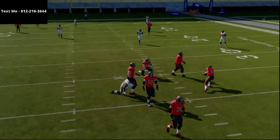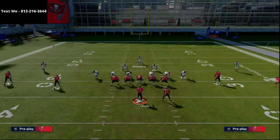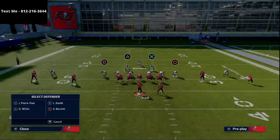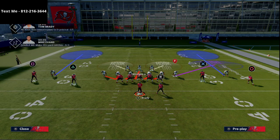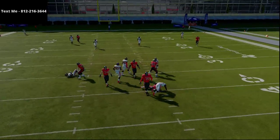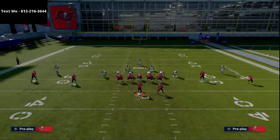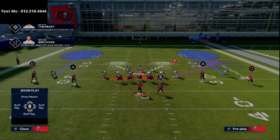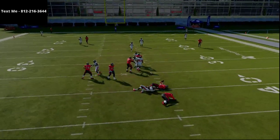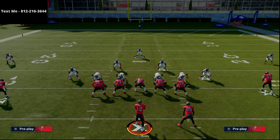So that's the 4-4 Split blitzes. Let me go over it one more time — it's very simple. Just show blitz. If you want, you can crash your line to the side you want to pressure from. Crashing left will help the blitz come in on that side. You can also crash down — experiment with the different line crash directions. One thing I really like from the 4-4 is playing zone blitz because of the sheds.